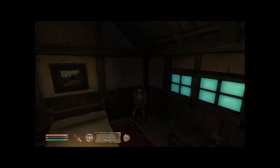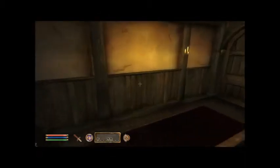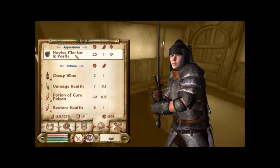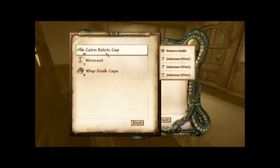First thing is: only make potions when you are in a quiet place, like in the evening when you are at the inn. Sit down, bring up your inventory or mortar and pestle, and just make potions or whatever.